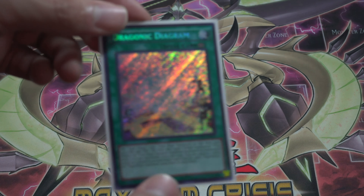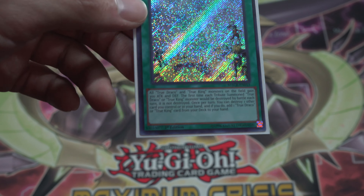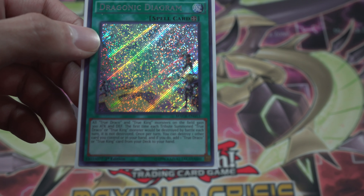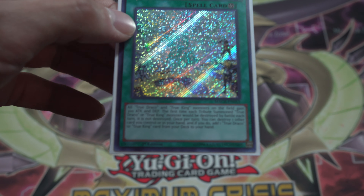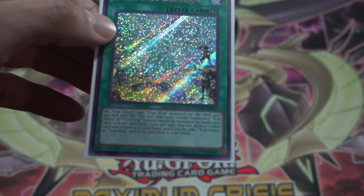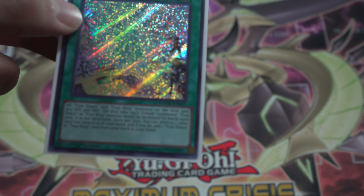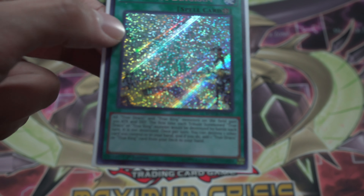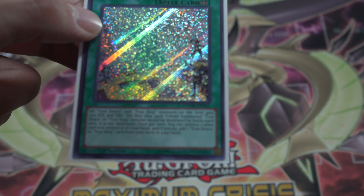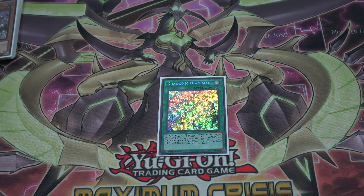Now the spells — and the first and probably most important spell is Dragonic Diagram. It's limited for a reason. Basically it gives your True Draco cards 300 attack or defense on the field, but that's probably the weakest effect. More importantly, it prevents your monsters from being destroyed by battle once per turn, and if you pop a card on the field or from your hand, you can search out any True Draco or True King card you want and add it to hand. It's the best consistency card.